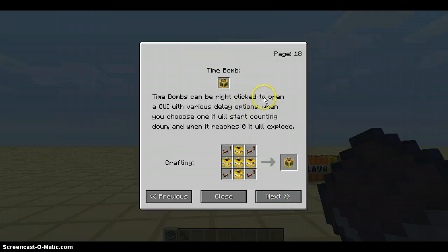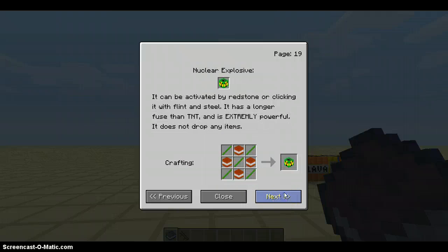Time bomb: that one can be right-clicked to open a GUI with various delay options. When you choose one, it will start counting down. When it reaches zero, it will explode. You gotta put redstone repeaters in the corners and C4 around it. Nuclear explosions: can be activated by redstone or clicking — it has long distance and is extremely powerful. Crafting: uranium rods in an X form with TNT in a cross form.